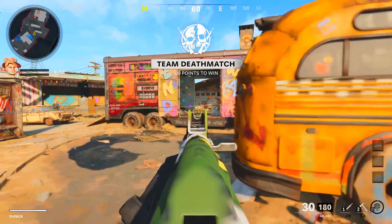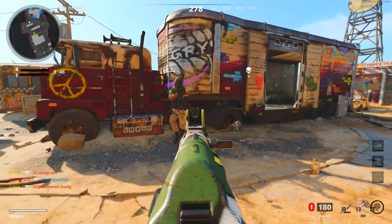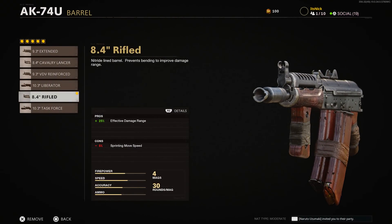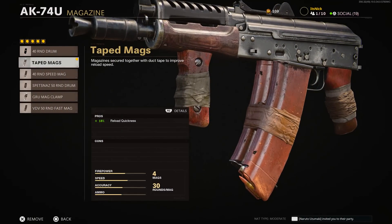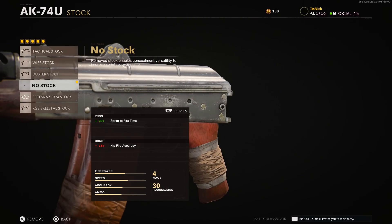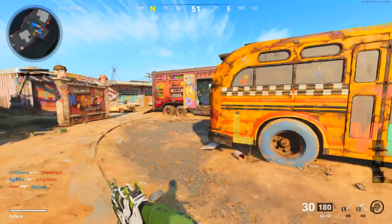The last weapon on the list is the AK-74u — arguably one of the better SMGs in the game, though I still find the Bullfrog a little better. For the barrel, run the 8.4 inch rifled. You can run the last barrel for extra damage, but this one is really good because it gives you 25% effective damage range. So if at 100 meters you do 20 damage per shot, it now extends that same damage out to 125 meters. You only lose sprinting move speed, which makes it worth running.